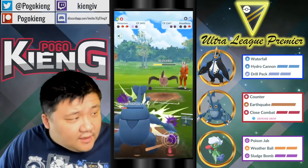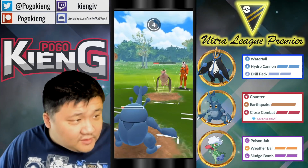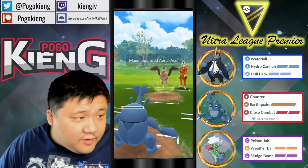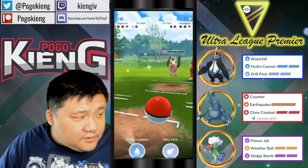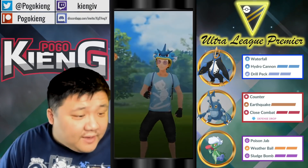Hydro Cannon is base 180, while Close Combat is base 100 — but there's a move loaded here. Should be able to land this Hydro Cannon, and the opponent decides to leave the match — it was a little bit too much to handle.